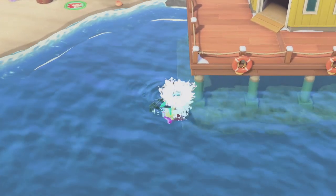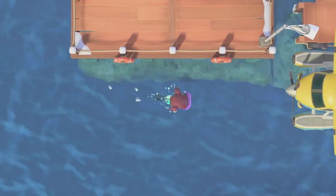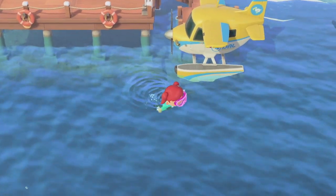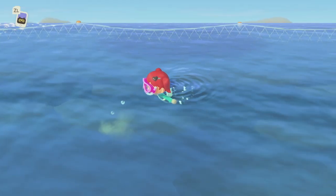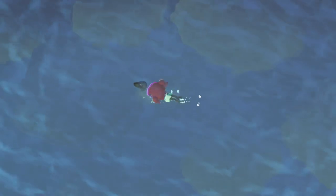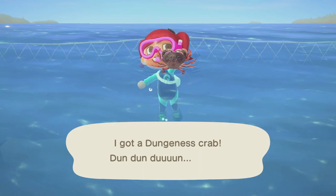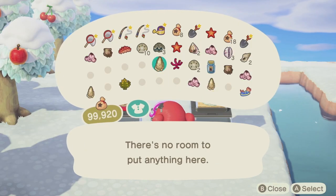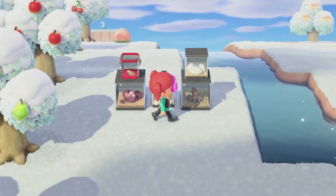Lastly, to avoid people roaming around your island undesirably, there are certain things to keep in mind before you open your gates. Visitors will now be able to swim towards other parts of your island right from your airport pier — as long as they have a wetsuit, they can swim from one part of the island to another. As a safety measure, if people roaming your island makes you unhappy, make sure they don't come with a wetsuit or block access to Nook's to prevent them from getting one.